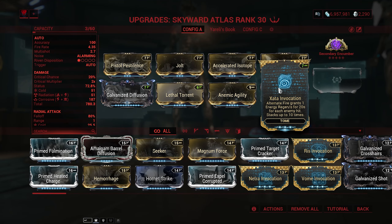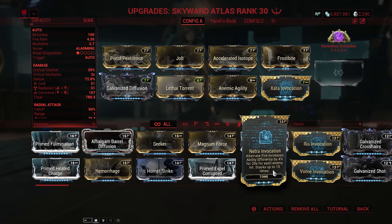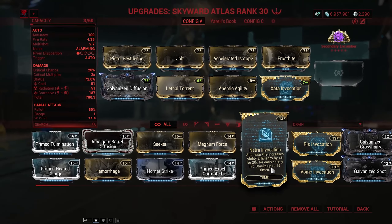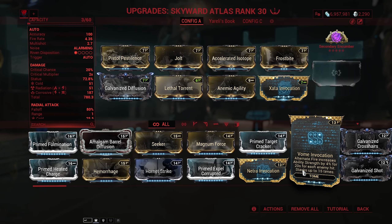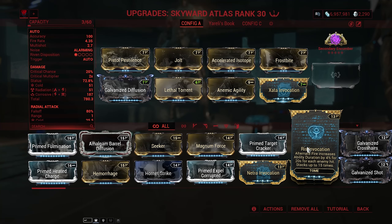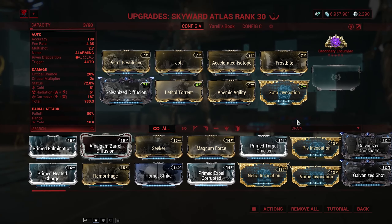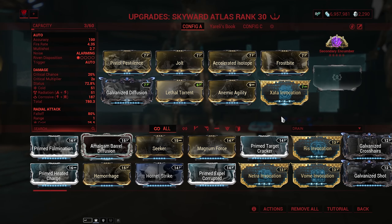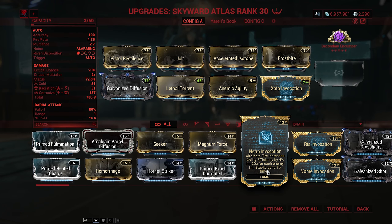The Invocation mods are all very expensive, but they all seem really, really good. I would recommend all of them. Like this one — Netra — does sound really, really strong as well. Vom is just extra power strength if you need it. Riss is extra ability duration if you need it. Keep in mind that with Riss and Vom, you do have the Helmuth that could potentially substitute that a little bit. But Zata, just giving us energy regen — I think that's going to be the one for me. I don't want to use Netra mainly because I already have a lot of efficiency on my Mag, but this could be useful on other Warframes that don't have that efficiency.